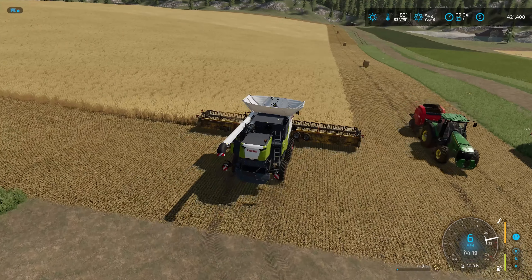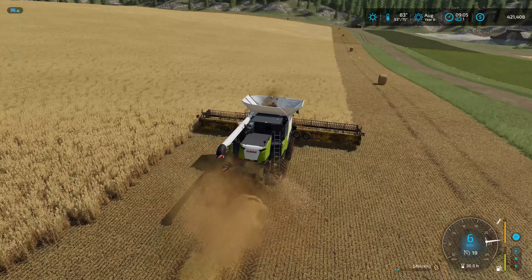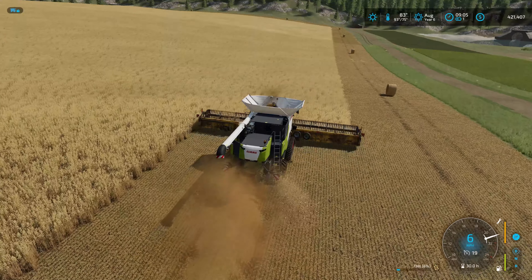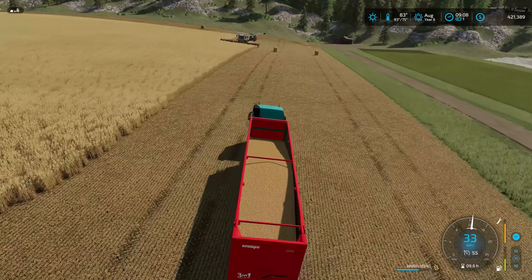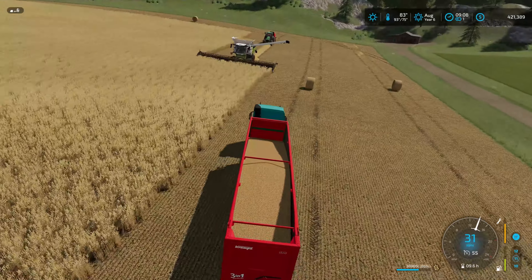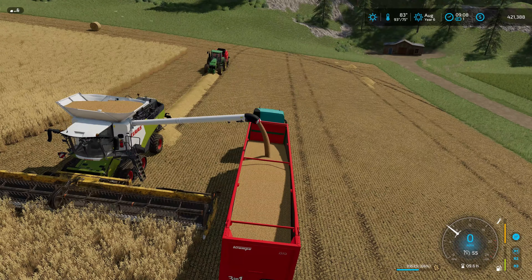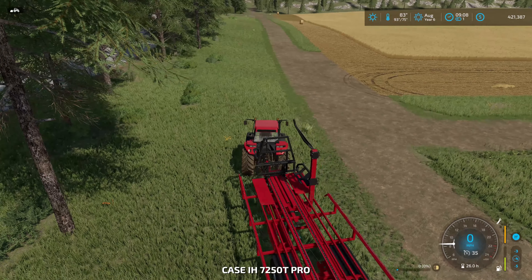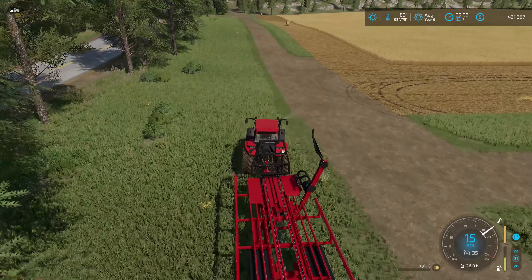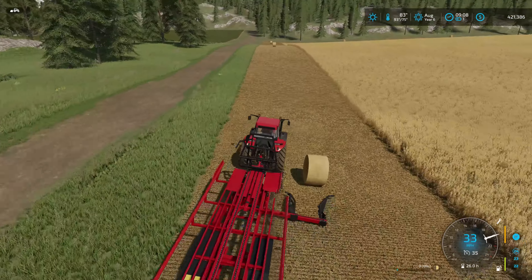Now the question is can I get to the other end of the field before we get full? If I get full I'll just have to back up a little bit and empty into the grain trailer that way. So I did make it down to the other end and turned around — got this far and it's far enough. As long as I keep emptying at the other end I'll make it on the way down. While the combine is unloading, I'm going to grab the Case 7250 and the baling trailer to pick up bales at the ends of the field so they're not in the way when we come around to harvest that part.